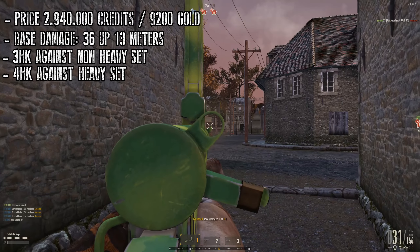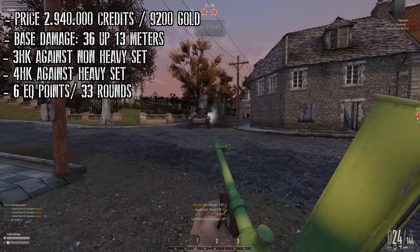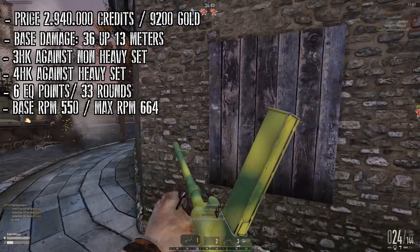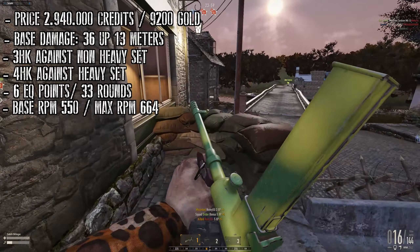Like all other submachine guns, the Machine Carbine needs 6 equipment points and comes with 33 rounds in a clip. The base rate of fire is 550 rounds per minute, which can be increased to 664 rounds per minute.